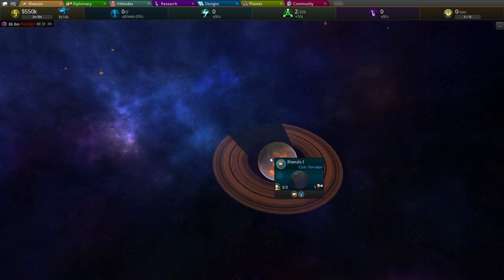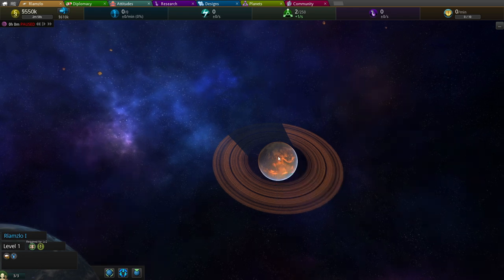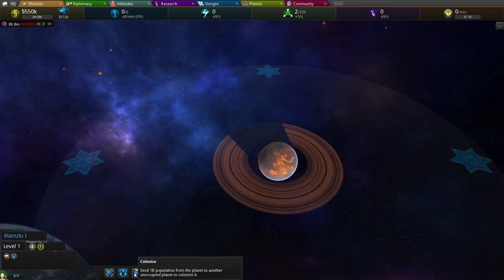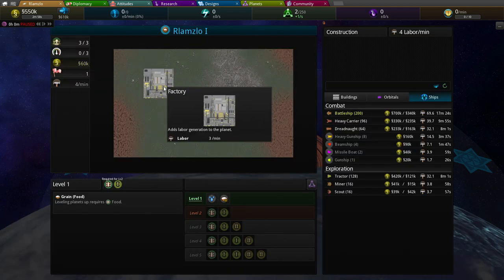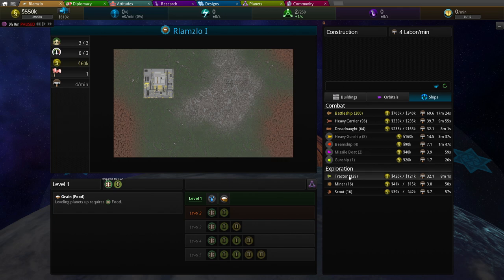We go to our lovely little planet here. How do I open this planet? We click on 'manage planet' here, and you can see it has a factory that generates labor. There is a pressure system in this game. The pressure system is how resources are moved around — it's not done in hard numbers, it's done through pressure. It's supposed to simulate an entire economy.